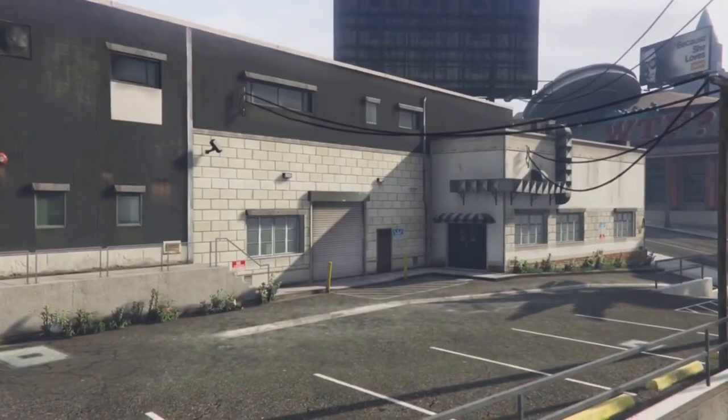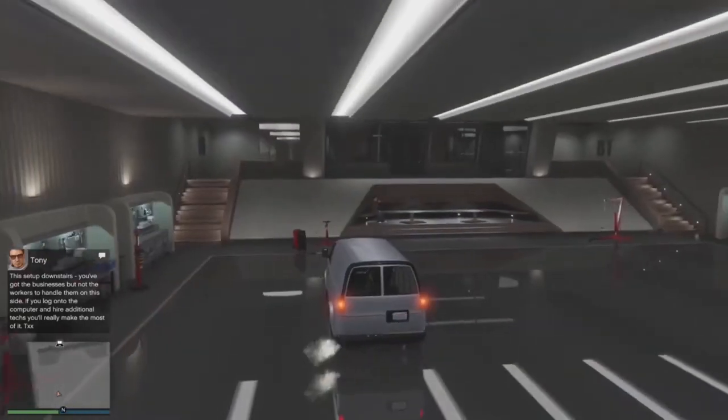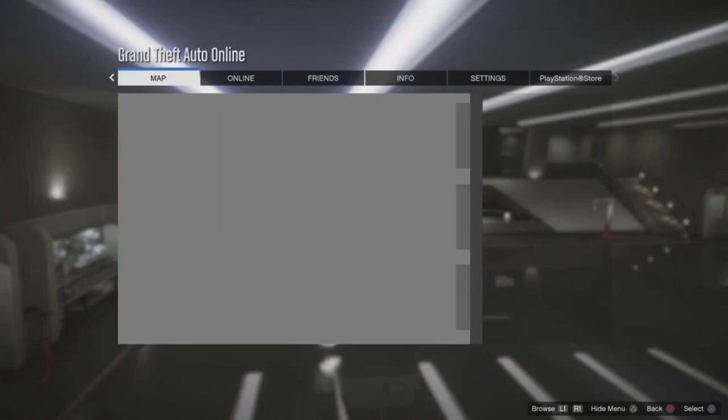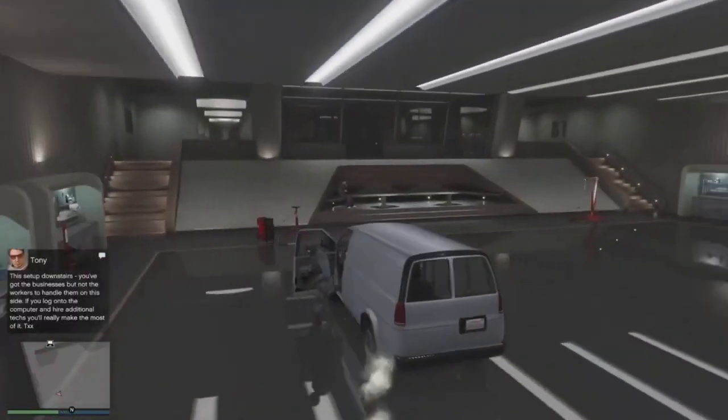We're going to enter the nightclub garage basement level 1 where your speedo is. Enter your speedo and press right on the d-pad to access the workshop. If nothing happens and you've done it right, open up your pause menu, then close it, and leave the speedo.